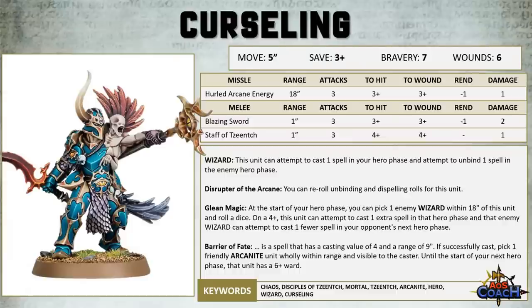Between the rerolls to Unbinding and Dispelling rolls, getting the Ward to Arcanites, and being able to debuff your opponent's spellcasting, I can definitely see this being used in an Arcanite build. But I think ultimately it's going to come down to in the new Battletome whether mortals or demons — or both — are where the strength is. It's not bad having this in your rotation as the meta evolves.